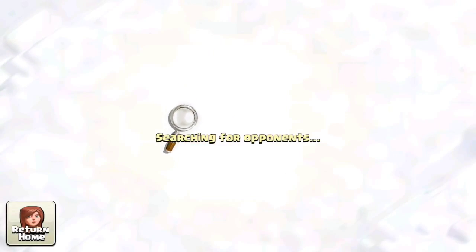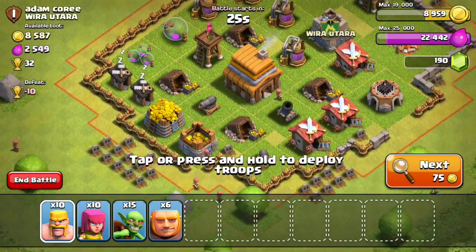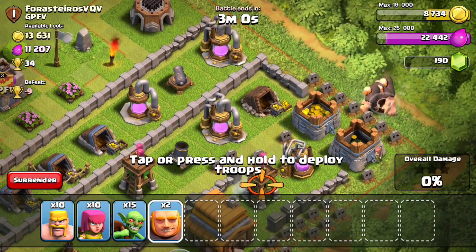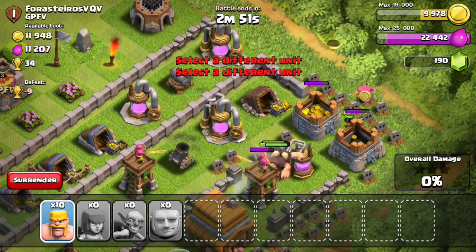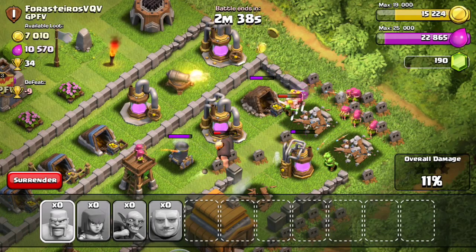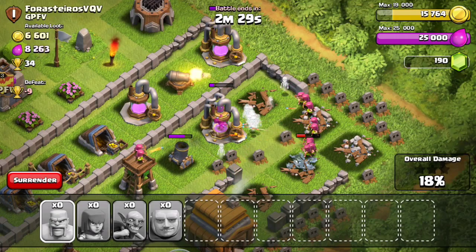Sometimes on my first account it takes me an hour to find a base with 300k elixir and 300k gold, so it's not surprising if this takes time. This base has a good amount of resources. I'll drop my goblins first to hit these two storages, then drop my archers. I'm focusing on gold since I'm almost maxed out on elixir storage. I dropped all my troops and only have one giant left — I'm probably losing this one, but I don't care as long as I got a good amount of resources.